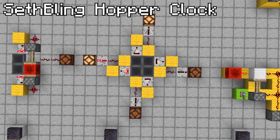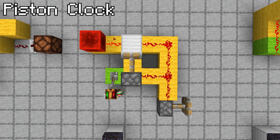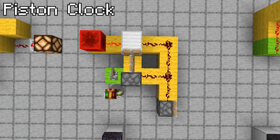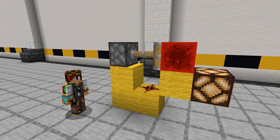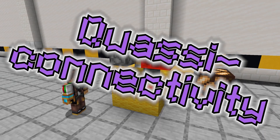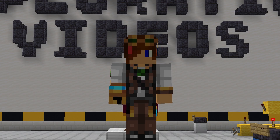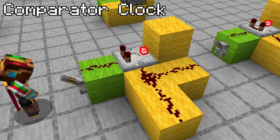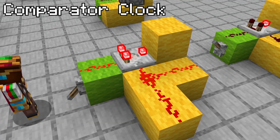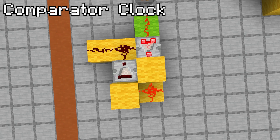A Sethbling hopper clock, named after its inventor, allows four outputs in a spiralling circle. Piston clocks are basically clunkier versions of the normal observer or repeater clocks — by pushing blocks into and out of the way of a powered redstone line, they toggle on and off repeatedly. There's also a design which only works because of something called quasi-connectivity, which is a whole other topic that deserves its own video. If you want a clock controllable via a lever, a comparator clock is a good way to go. By right-clicking the comparator to put it into subtract mode, this circuit will pulse very quickly when the back is powered. This version using two comparators is a little bit slower.